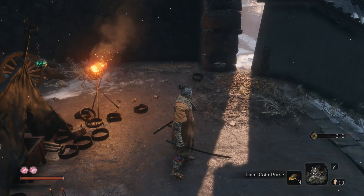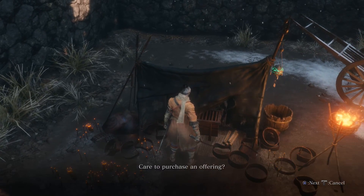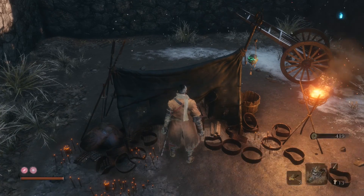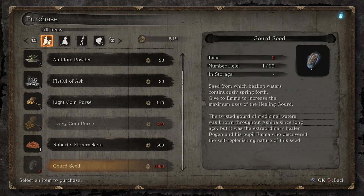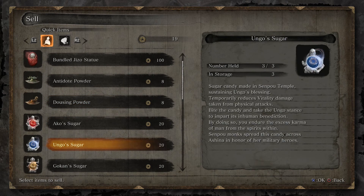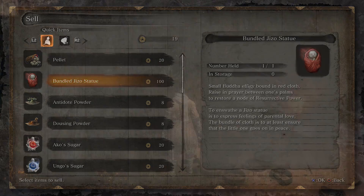So this one... I'm at 319. The heavy coin purse has 100. Wait — that was 500? Yeah, 500. Alright, may they rest in peace. I can also sell things, like pellets — I'm not selling that. Do you want to buy all of my oil? It doesn't sell for that much. Of course not. Hopefully this guy gets more things later on.